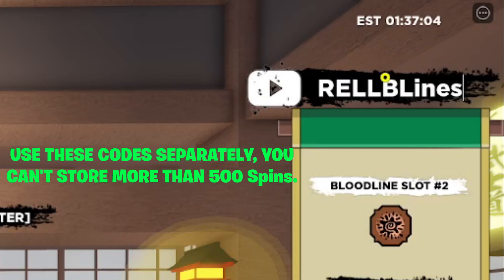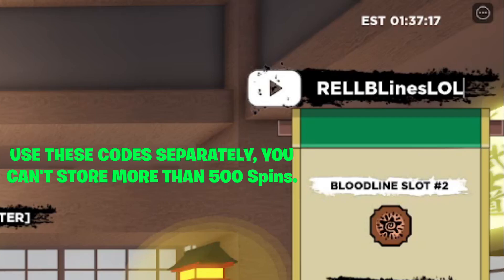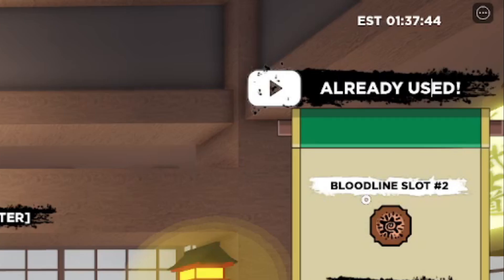Next code is 'REL B LINES LOL' — this should give you a bunch of spins and Reel Coins. I tried it and it says 'already used,' confirming it's legit. You can also try code 'RIKEN LANDS' and 'RIKEN ADVANCE' — both say already used for me but they may still be active for you. I'll be releasing more codes next week so make sure you like and subscribe right now.